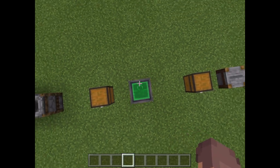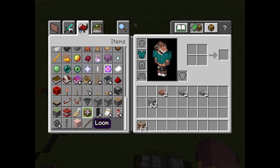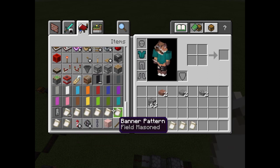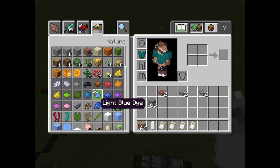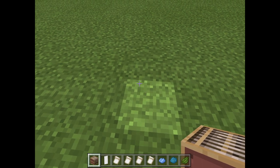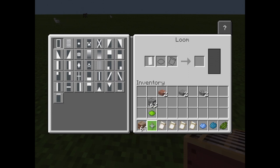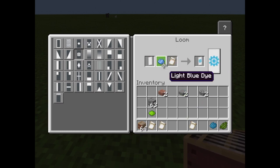Actually, I missed one — the loom. You can have banners and banner patterns. I'll grab some patterns and dyes, put them in the loom along with a banner. You can chuck in a pattern and get results — that's skull and crossbones, that one's creeper, and that one's a flower — all nice designs.